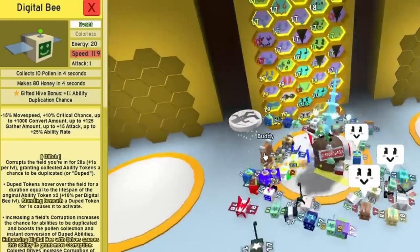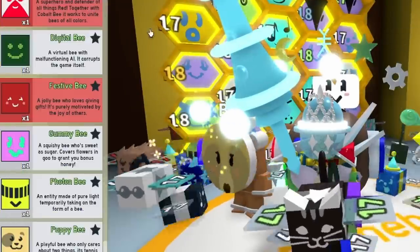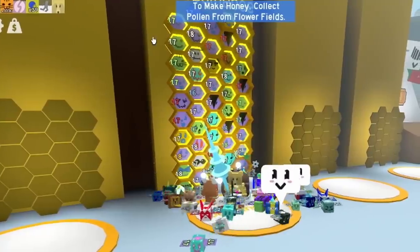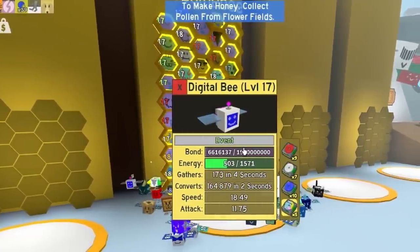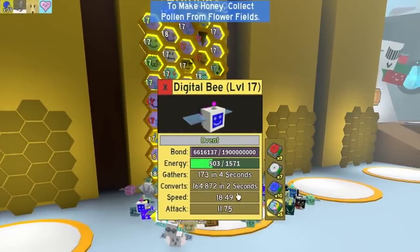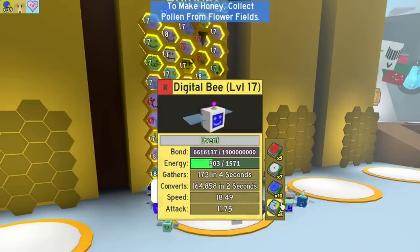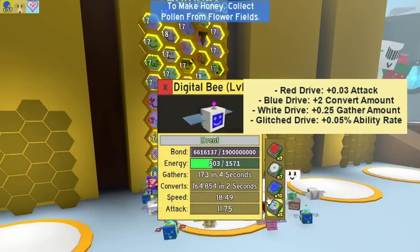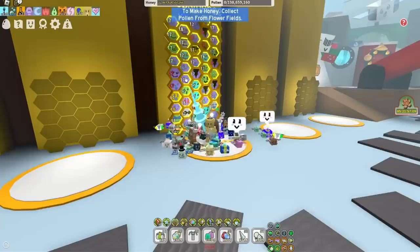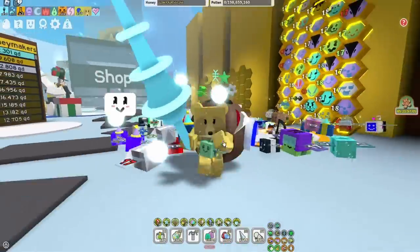How is that even going to be the best bee? Well, the thing with the digital bee is you can upgrade it. Let's check out its stats right now — here it is at the top of my hive. It's actually got an attack of 11, speed of 18, and it gathers and converts a reasonable amount of honey. I've been busy upgrading my digital bee with drives, so it's going to get better and better over time.